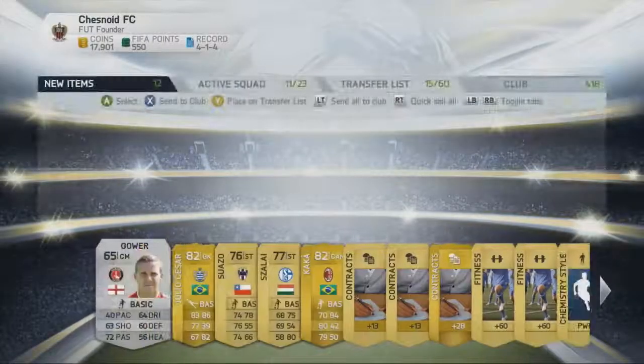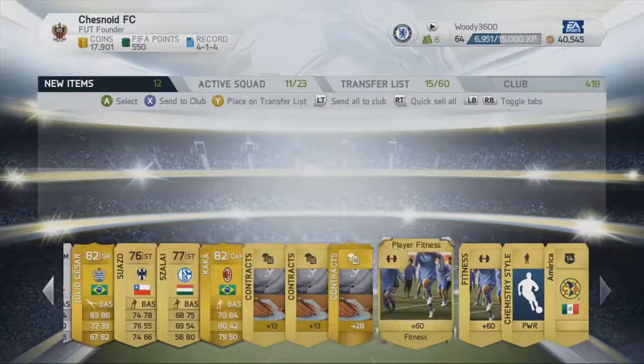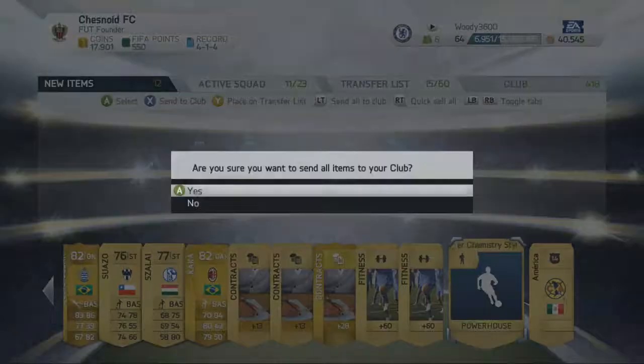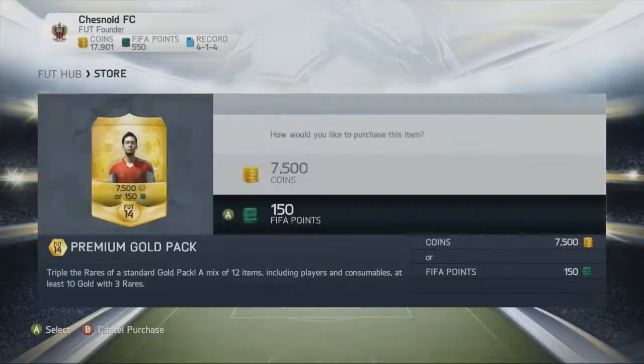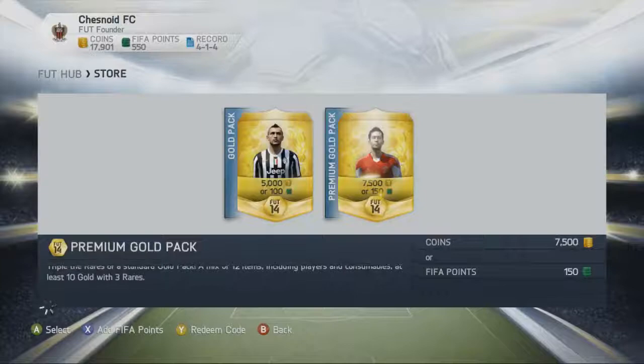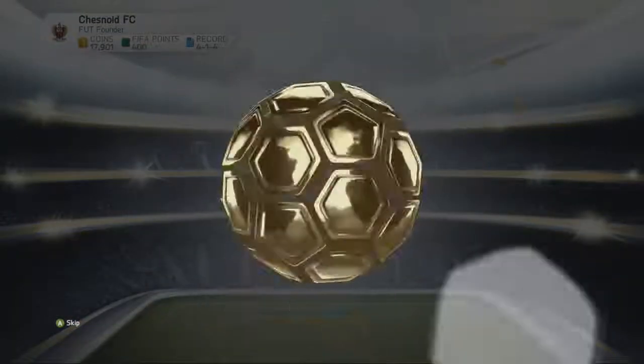Julio Cesar is a fantastic signing, and Kakar as well in the same pack! He will go very very nicely in the Serie A squad build. We've pulled quite a few players to put in that squad build in this particular episode. That is amazing - I'm very very pleased. It's just going to save me money going out and buying the players for a squad. You'll see that in the next couple of weeks.